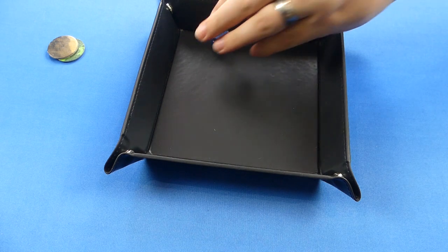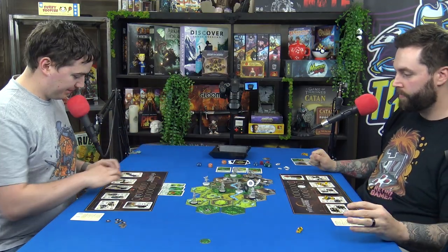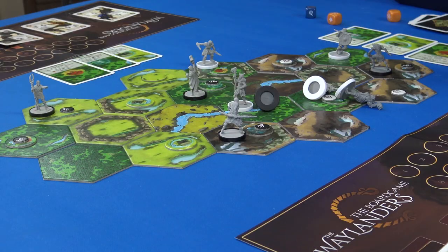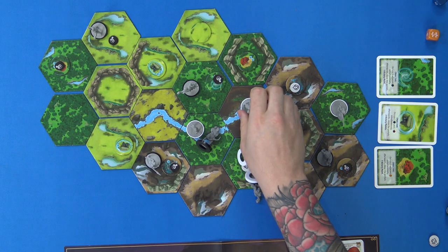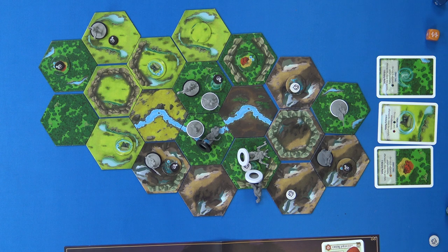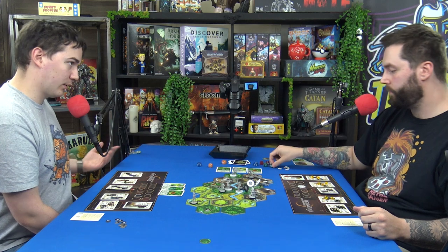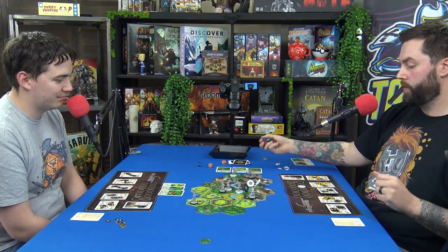I needed to roll the same again — but he's only injured, not down, so it's not too big a deal. I still have two gems left. I'll move into there for free and spend one to do an attack — one automatic hit and one green die. That's only one hit, and he has an automatic one defense — cancels out. That's my turn.